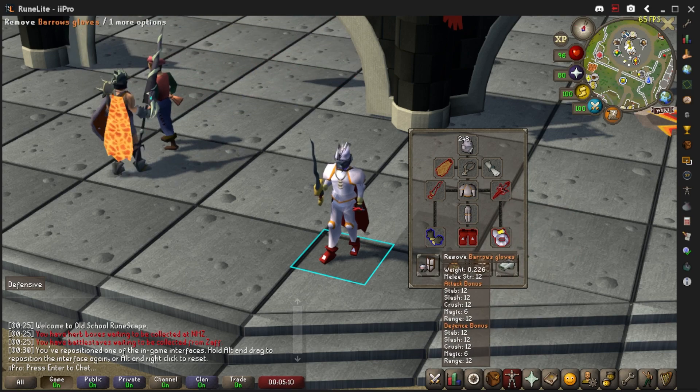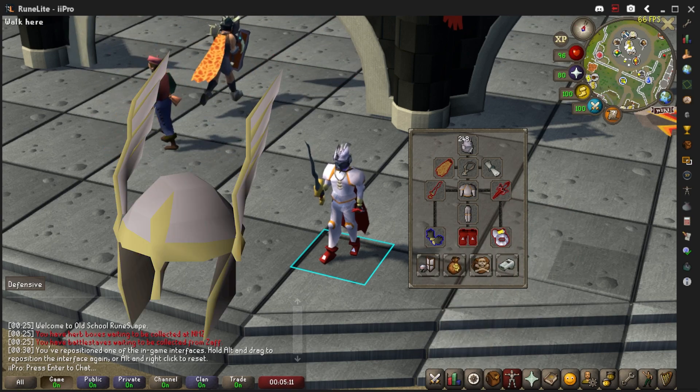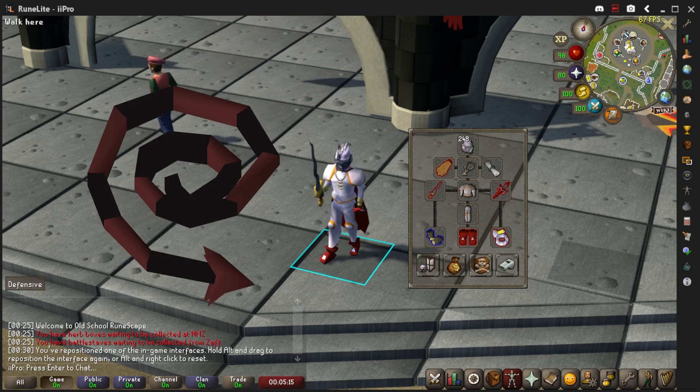If you're not on a slayer task you can use the Neitiznot Helm, and if you want to swap the Osmumten's Fang for a whip that is fine as well.